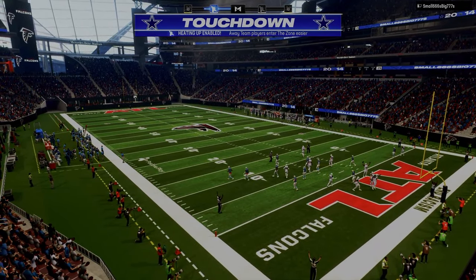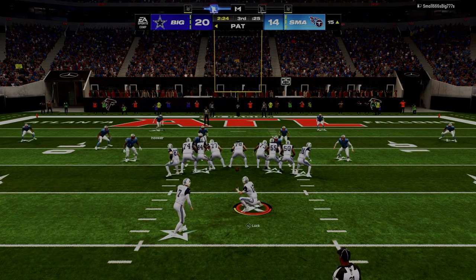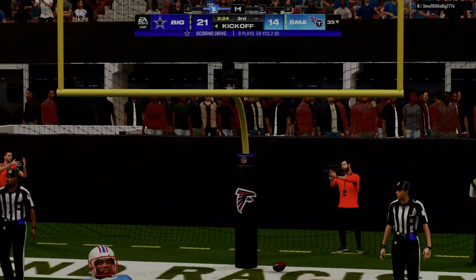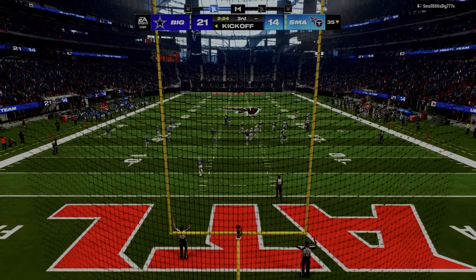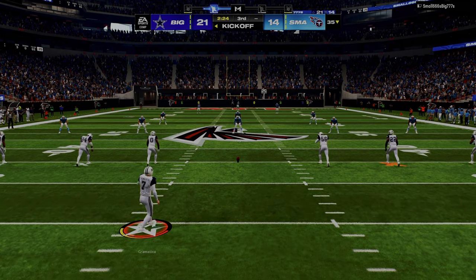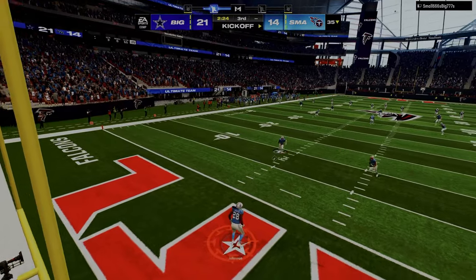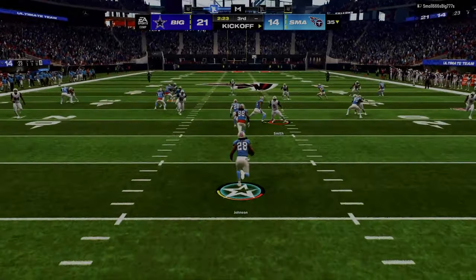We probably threw three picks on that drive, because when you're playing something like this — these random formations — it makes it honestly harder. I guess for my off-meta guys out there, that would be a reason to run and learn an off-meta scheme. But I also have to do some critical thinking and say, okay, he's running this — what can you realistically get, and how can I counter it? I haven't done that much this game because I saw a slot offset and I was already mad.